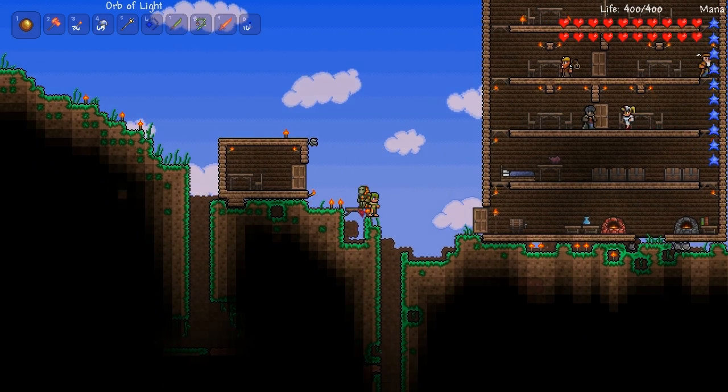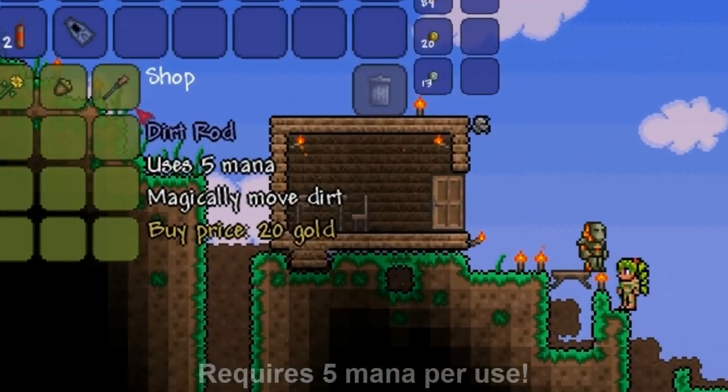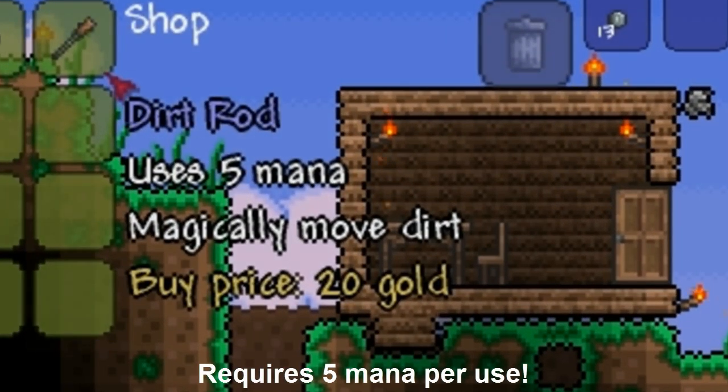Hey guys, this video will be covering the Dirt Rod. The Dirt Rod is a tool that can be used to move dirt blocks around that are visible on your screen.